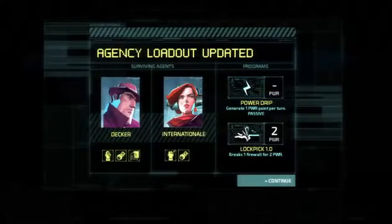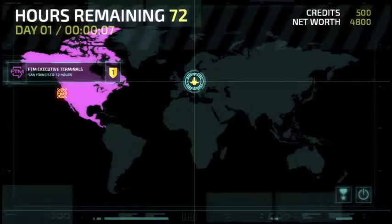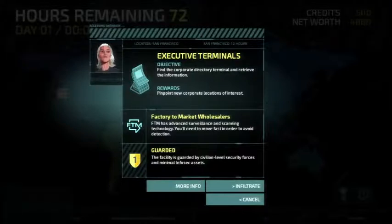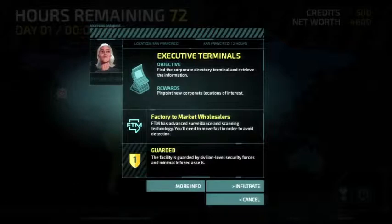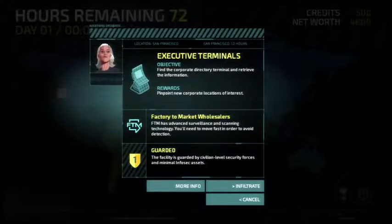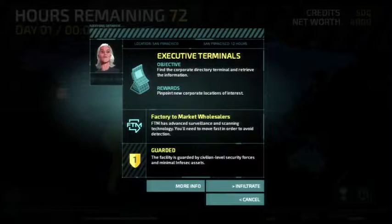So it looks like we're in the middle of Europe and we've only got this one option. Executives are notoriously slack when it comes to network security, and their terminals are full of interesting information. We've found a lightly guarded executive complex here — get in, find the computer, and steal their contact list. Then we'll have our pick of future targets. I'm going to try my best to stay quiet when one of these characters is talking, just so you don't have to listen to myself and the game talking over each other, and because it might have important information. Find the corporate directory terminal, retrieve the information — this will get me new places to go.